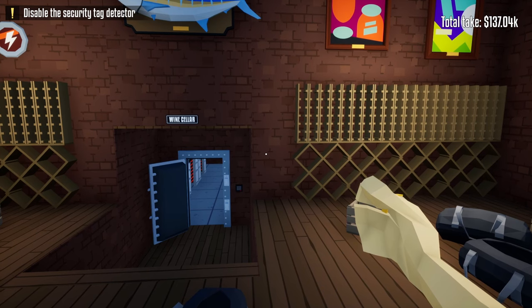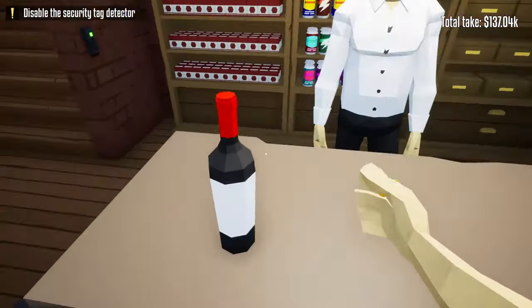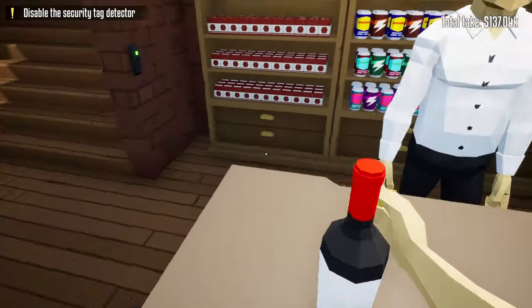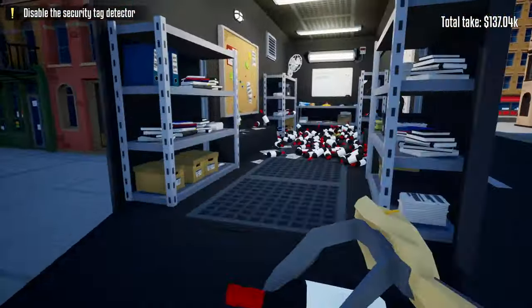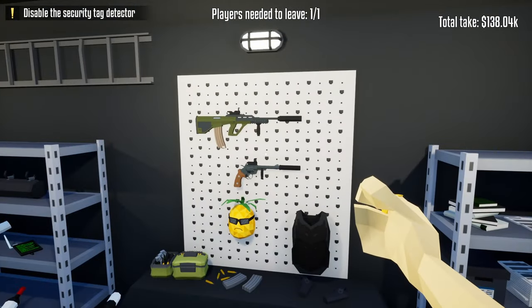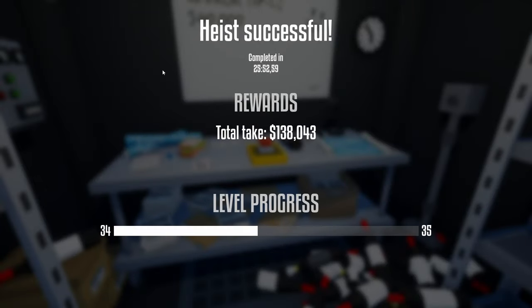But there are two more bottles we can't forget. The first bottle is on the left right here next to this guard we've been tricking all this time, and the last bottle is on the main counter. Simply grab our bag, put it at the counter, nudge the bottle into our bag, grab our bag, and we can walk out the front door of the liquor store. Heading back to the truck, we're walking away with $138,000 and we did not use a single gun to complete this heist. Simply end the heist and that's how you do the liquor heist without using a single gun. I hope you enjoyed the video — if you did, please leave a like, comment, and subscribe to help the channel grow, and I'll see you in the next video.